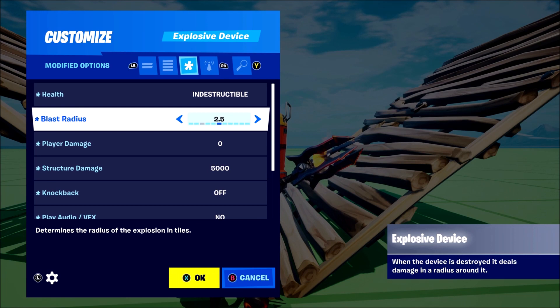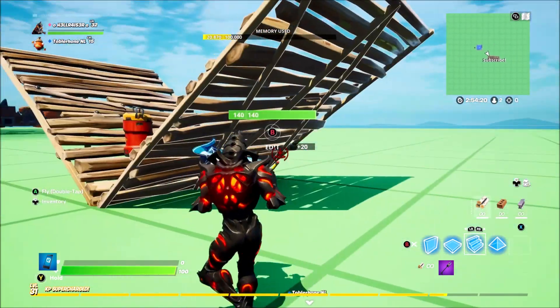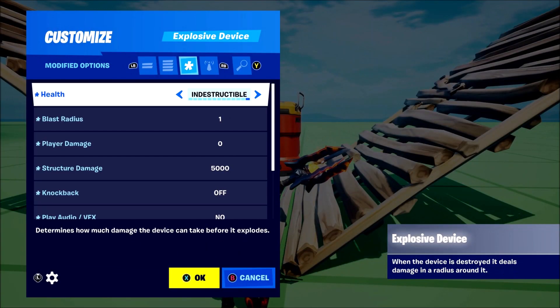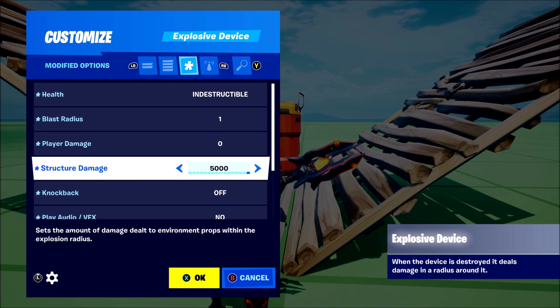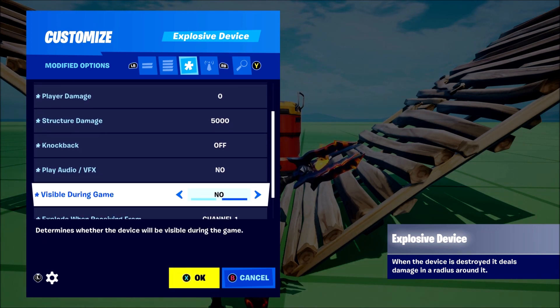You might even have the blast radius as big as possible, depending on how far away you want the players to be building and how much of the area you want to blow up. Then set player damage to zero, structure damage to 5000, knockback off, play audio off, and visible during games off.